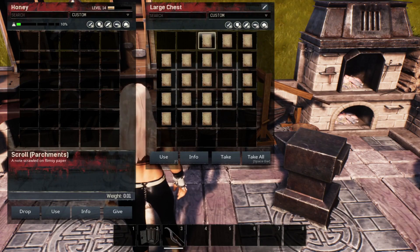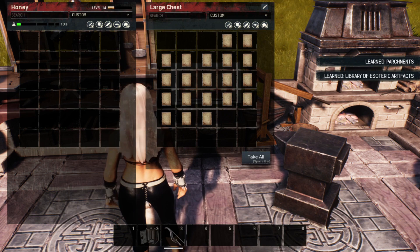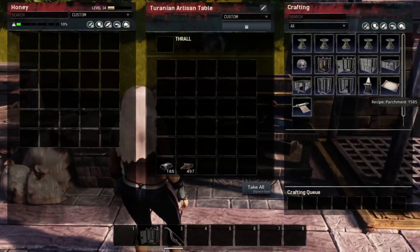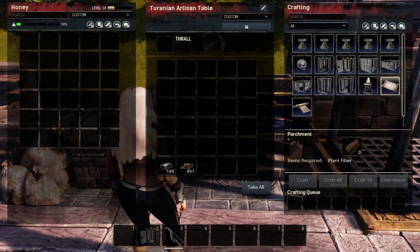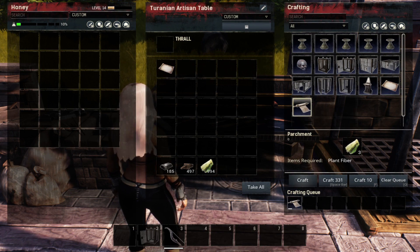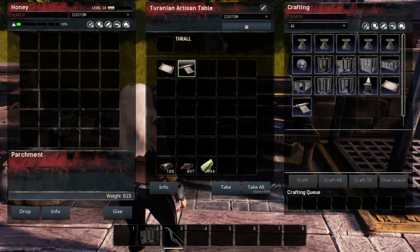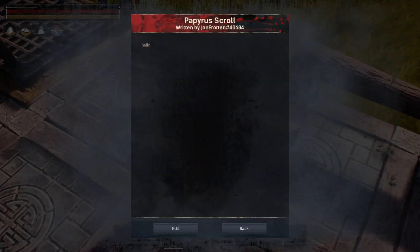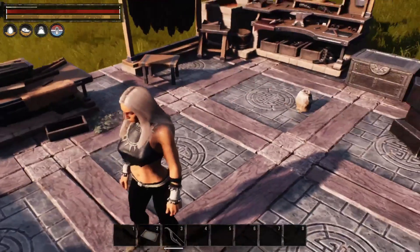The next scroll that we're going to learn are the parchments, which we'll make over at the artisan bench also. The parchments are notes that you can edit, write on, and leave around for people to read. And there's our note that we wrote on and left for someone else to find and read.